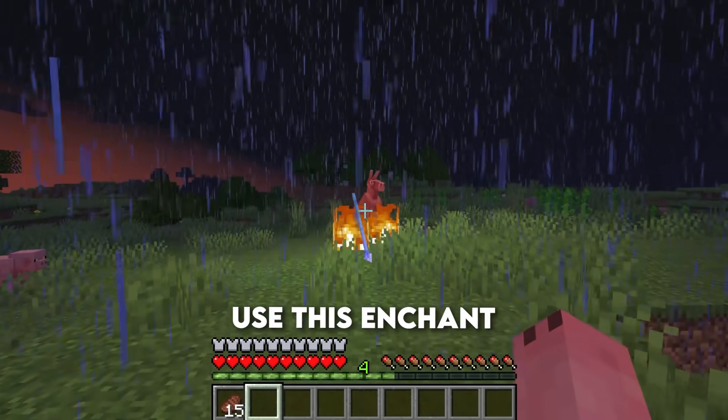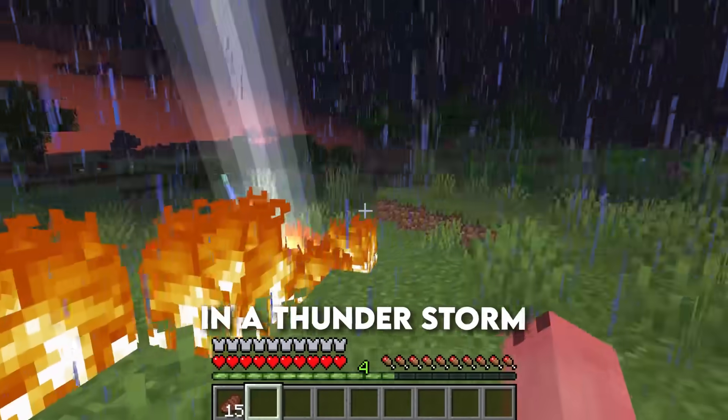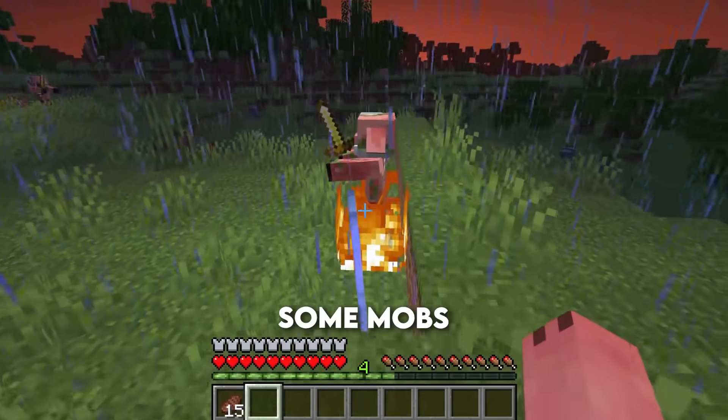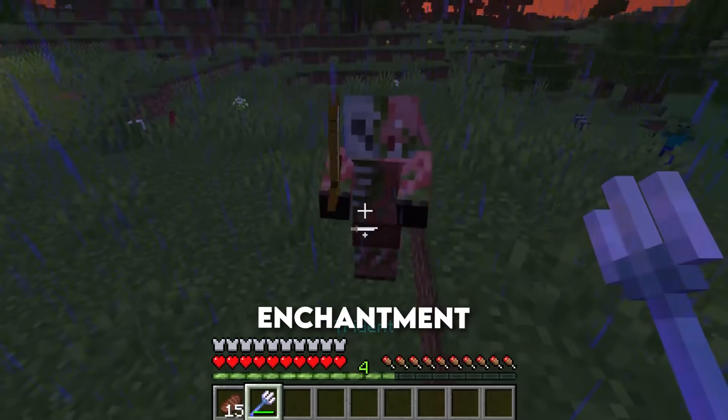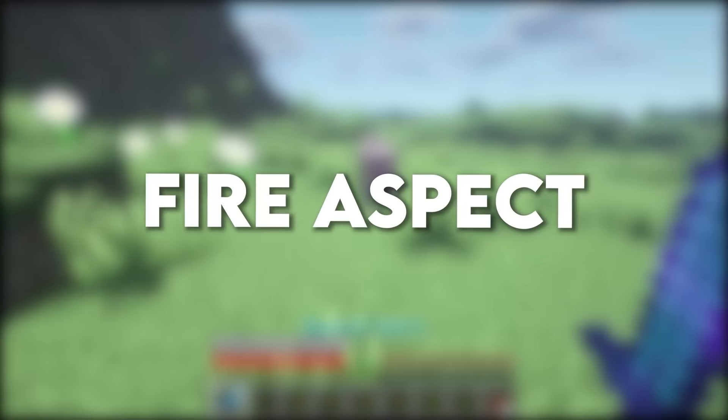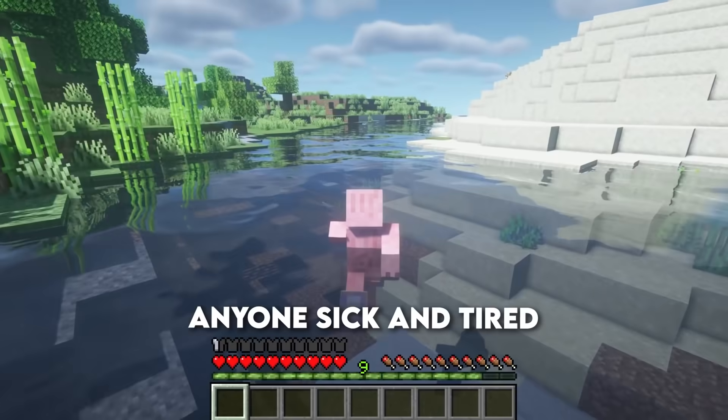of Minecraft, use this enchant. Just throw an enchanted trident at a mob that is standing in a thunderstorm and it will have the surprise of its life. By the way, some mobs transform if you use this enchantment. Fire Protection — it says it in the name, protects you against fire.